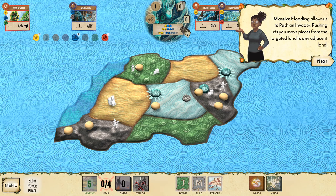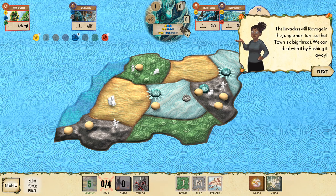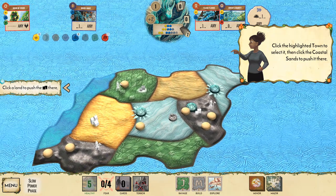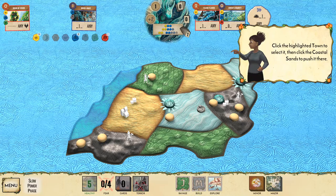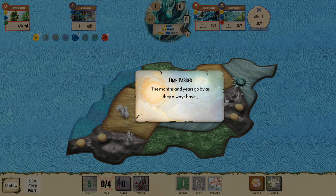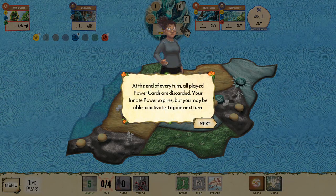Massive Flooding lets you push pieces from the target land to any adjacent land — you can move invaders off. That town is a big threat; we can push it away. Click the highlighted town and then click the coastal sands to push it there. The months and years go by — that's done.